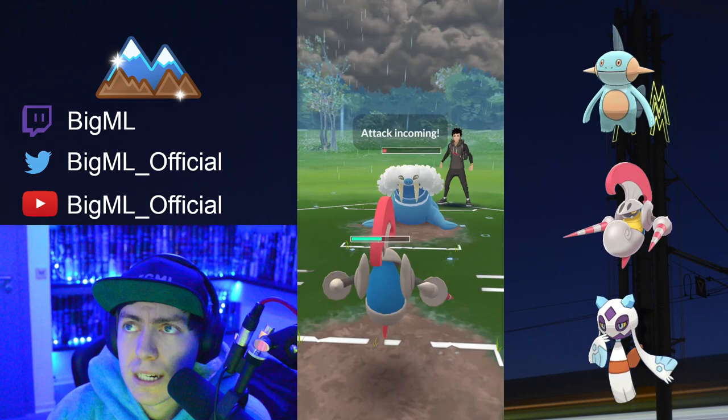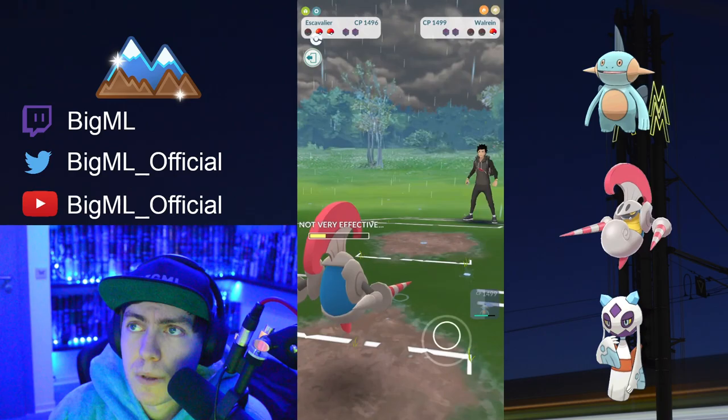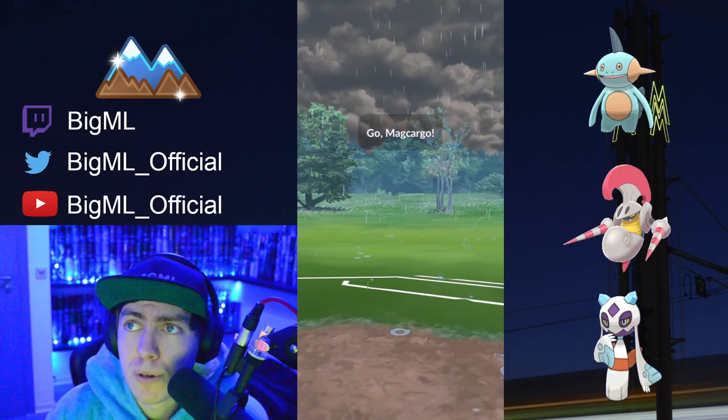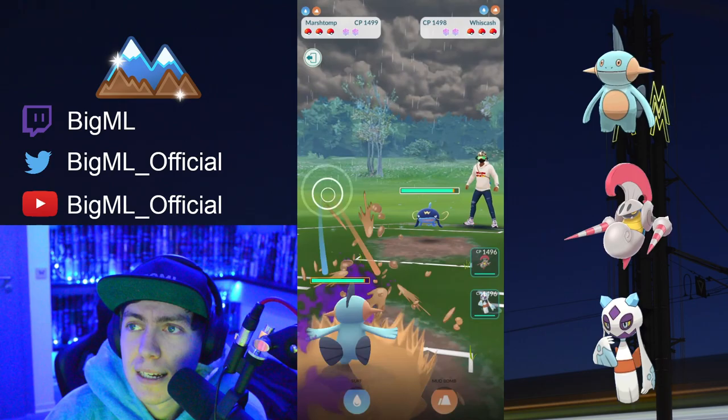Excadrill being able to resist the Ice Shard and Icy Wind — it still does a decent amount because Excadrill is rather squishy — but in combination with Mud Bomb, the counters are going to do enough damage to knock it out. We are winning CMP over the Macargo and doing double super effective damage, which is more than enough to knock it out.